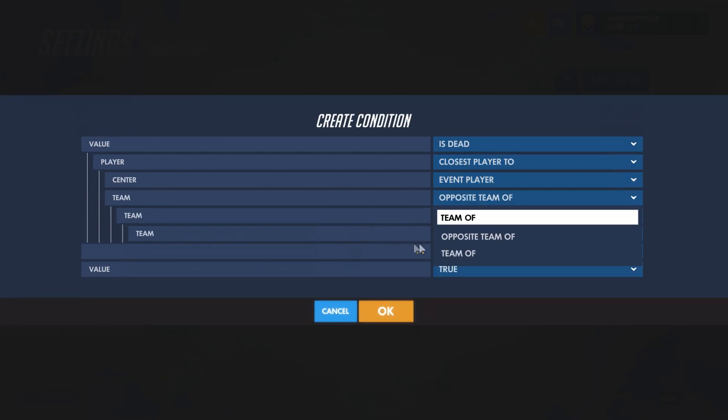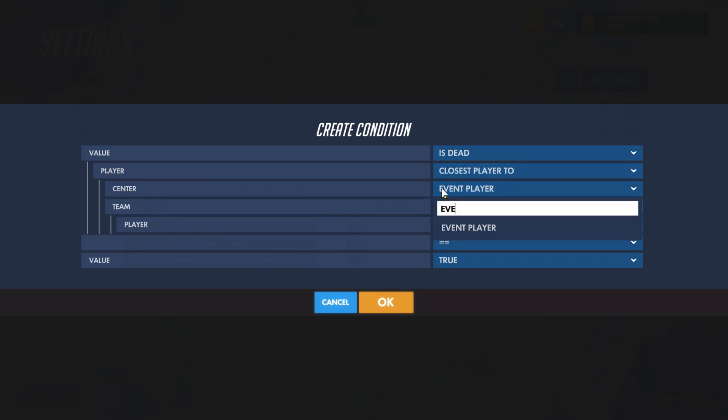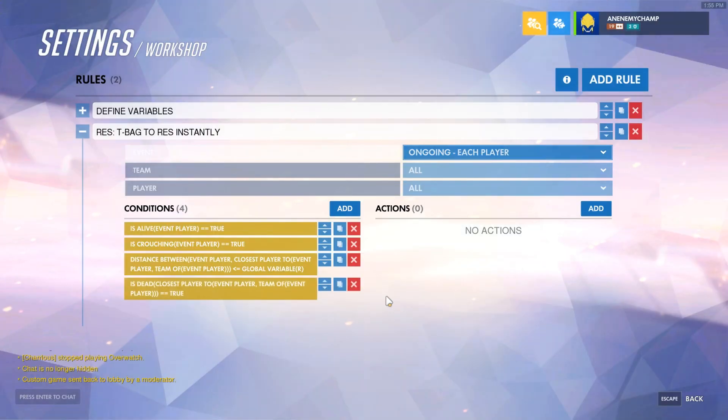Notice that I'm using event player as the center, and not the actual position of event player. The reason for that is if we do position of event player, it'll include us as an option, and we don't want that — we want to look at our teammates, not us. So we set us as the center, and is dead equals true, so we're making sure that this person is dead.